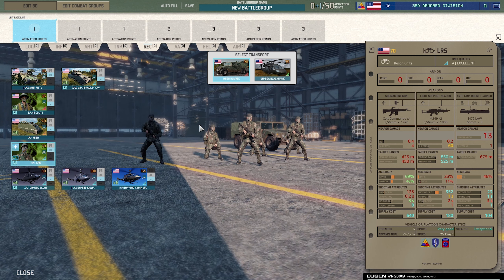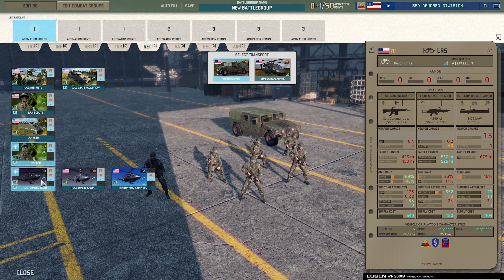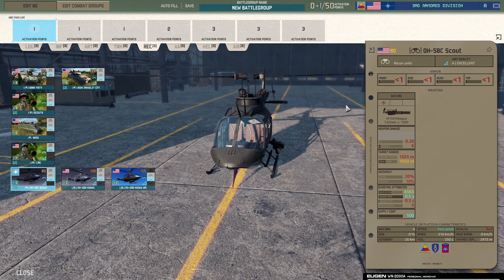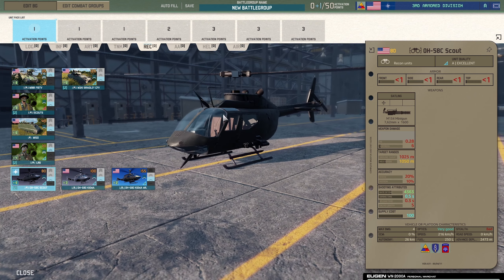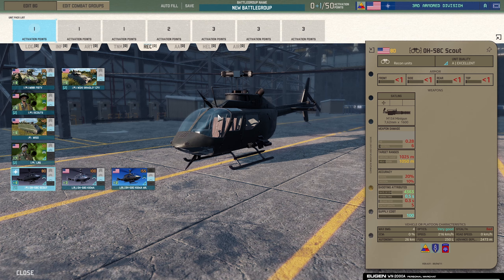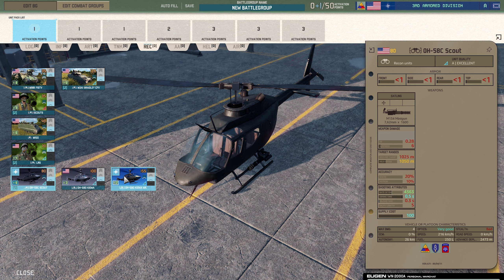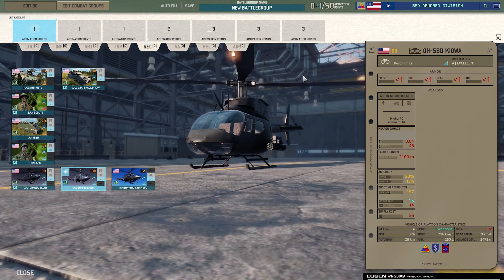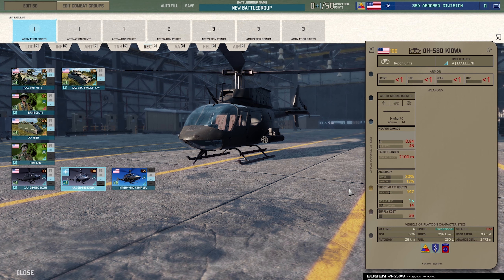The OH-58C Scout helicopter — like a Kiowa Warrior — that's nice. It's got a gatling gun which is useful. Some recon helicopters like the Mi-2 in the Soviet Warsaw Pact have no weapon system, so it's good that this can defend itself and take out vulnerable units like command vehicles. Next, the OH-58D Kiowa Warrior with air-to-ground rockets — 14 rockets, 100-point recon helicopter, exceptional stats. Can take out ground units pretty well.